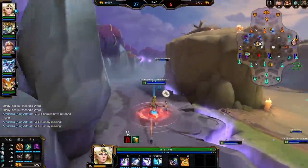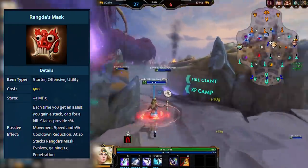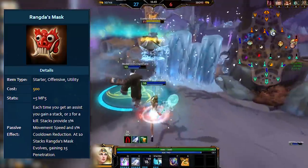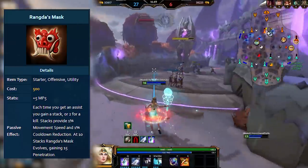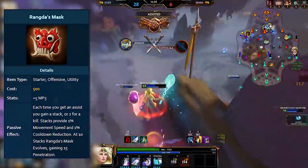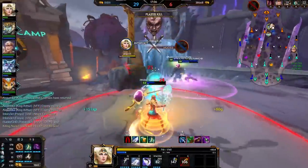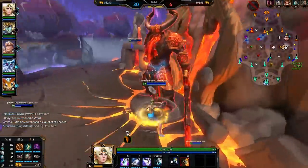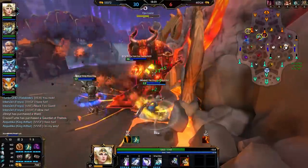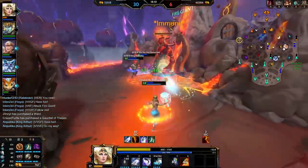The final mask, Rangda's Mask, was definitely the meme mask of the three and sort of still is today. It was basically a 500 gold item that, if you didn't snowball in the first 5 minutes, was probably a complete waste. It came with 5 MP5 base, then stacked from kills or assists up to 10 stacks — 2 for a kill and 1 for an assist — giving 1% movement speed and 1% CDR per stack, up to 10% total. At 10 stacks it evolved to gain 15 penetration as well. If you could go 5-0 in the first 5 minutes you'd basically have 10% speed, 10% CDR and 15 pen for 500 gold, which is ridiculous. There were a few other versions of the item at different points. That's all the starter items and masks that were removed at the start of season 5 to be replaced by blessings and the full item masks we have today. If you enjoyed this look back at Smite's history, drop a like and subscribe for more of this type of content.